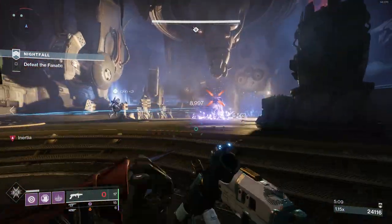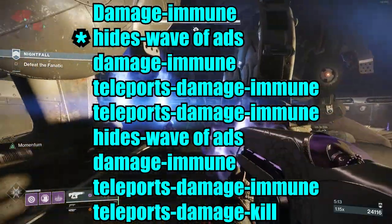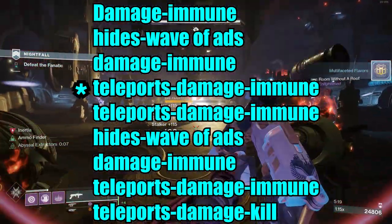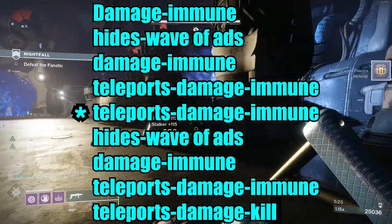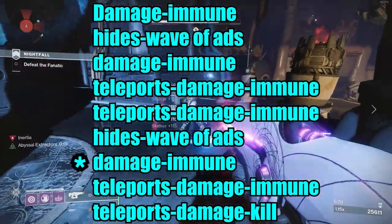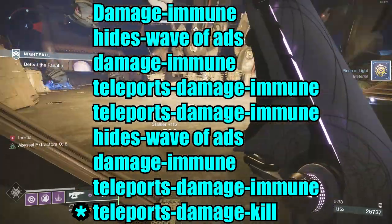Here's a summary of how this boss works: when you first damage him, he goes immune and hides away, then you kill a wave of adds. He comes out, you damage him, he goes immune and teleports you to the sky. You damage him, he goes immune, he teleports you, you damage him, he goes immune, then hides away. You kill another wave of adds, he comes out, you damage him, he goes immune, teleports you, you damage him, he goes immune, teleports you — then you damage to kill.